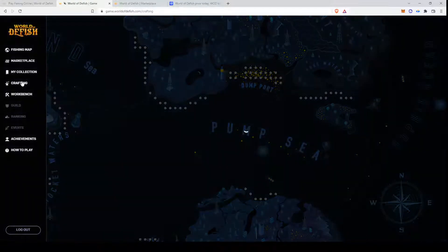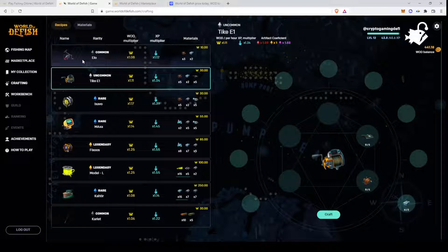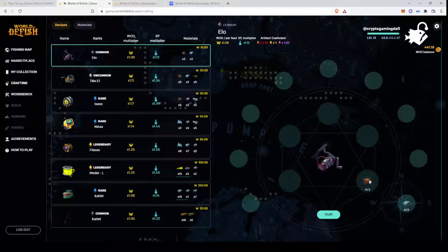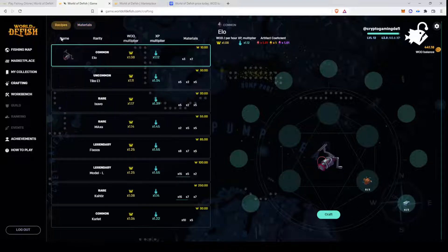Then we have the crafting mechanism, which gives you an overview of things you can craft. The items you can either buy on the marketplace or earn during your fishing sessions. If you want to craft something, you can see the items which you need. You go to Materials and see your own materials. If you have enough, you just click Craft and that's it.